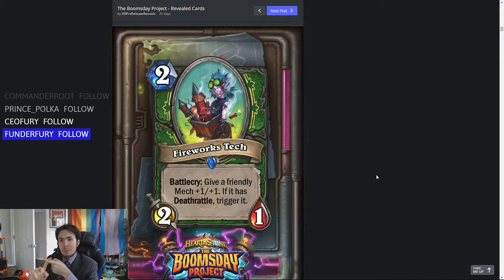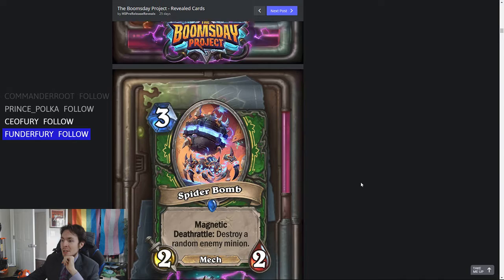Or potentially a Spider Bomb — which is the only other thing I could see maybe playing in that deck. You give it the +1 so it can actually attack and then die. And if you have to play a 2-mana 2-1, those aren't really bad stats for the body. If it was a 2-mana 2-2 it would be very, very good. I think they had to make it a 2-1 to keep it in check, but the effect is very nice, and I'm definitely going to put this in the Goblin Bomb deck.